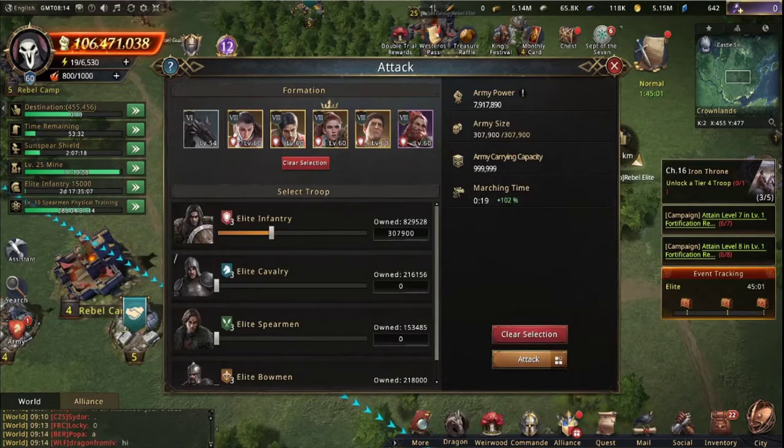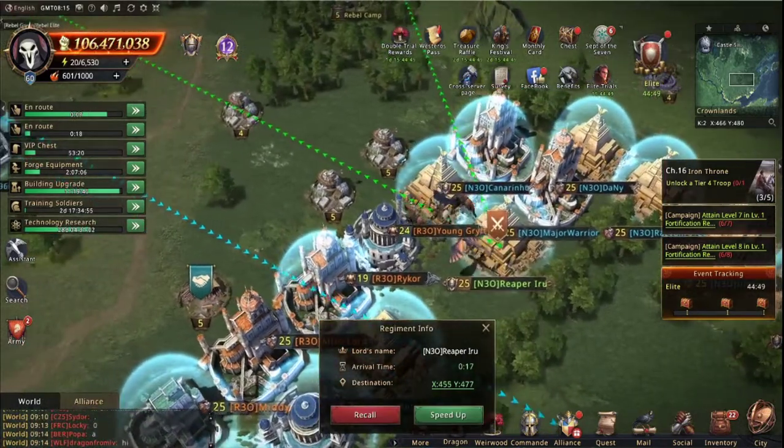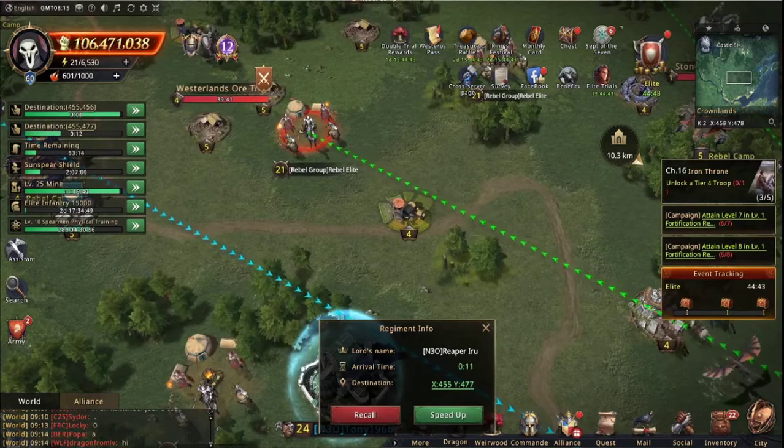Let's see if we can take down a level 21. Thanks to my commanders, I can also increase my troop capacity — if I didn't bring the commanders I could only send 250,000 or something. Let's see if I can do a level 21 because they give more rewards, but of course elite is a lot stronger than normal.